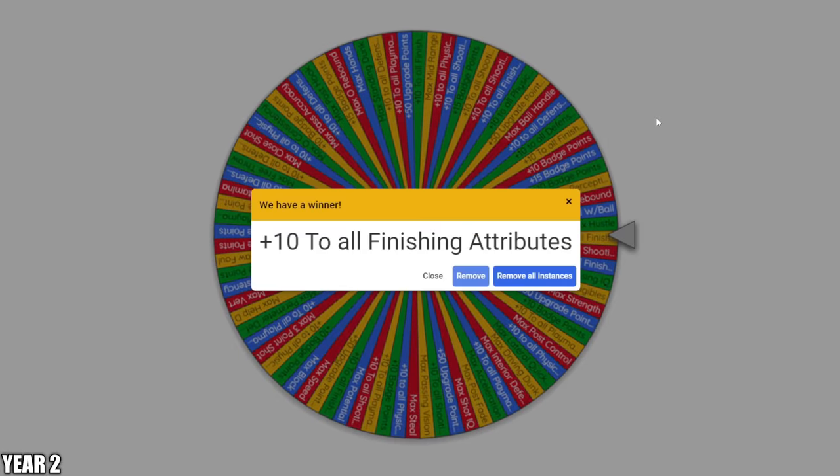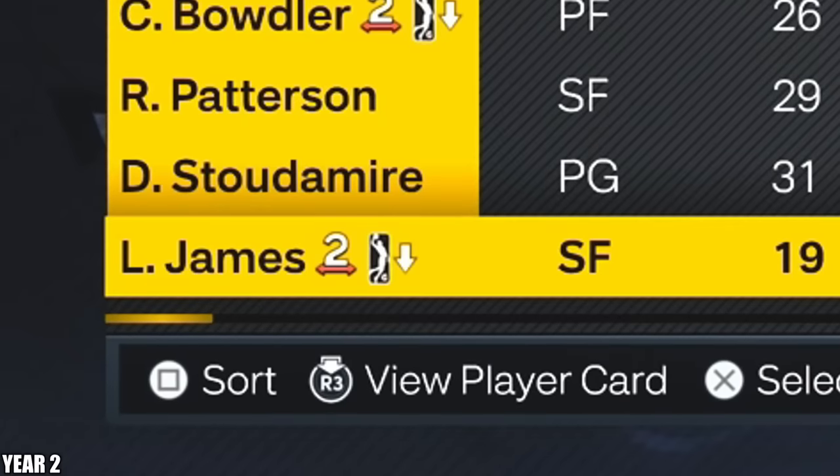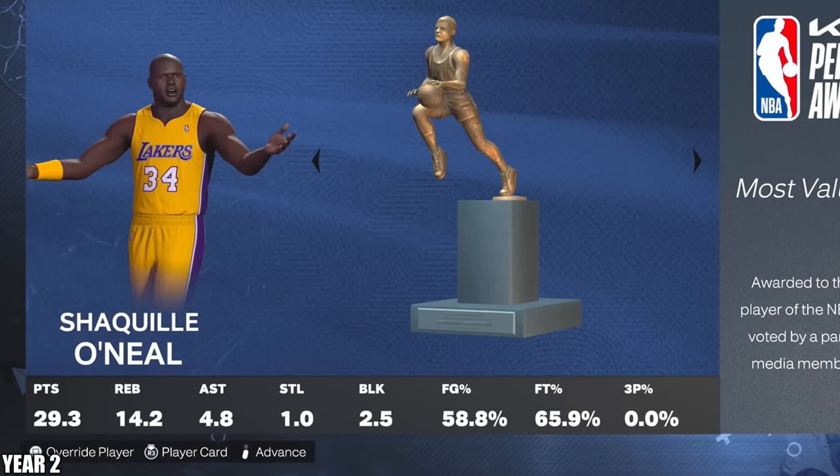It's going to go ahead and be plus 10 to all finishing attributes — that's nice. So anything that involves finishing the basketball will go up 10 spots. Oh my God, they put him down to the G League. Just going to have to keep simming. That's unfortunate. Shaq got himself an MVP.